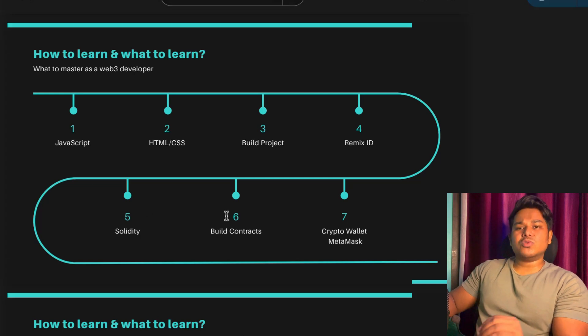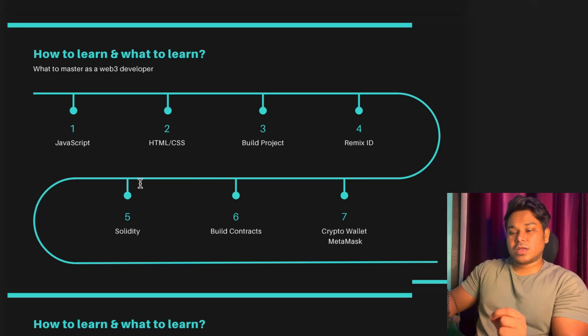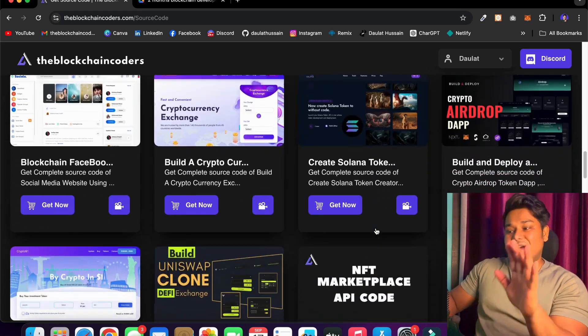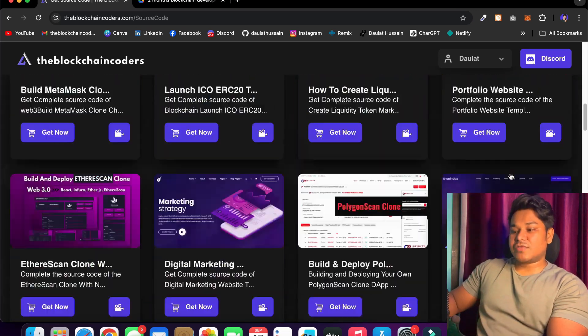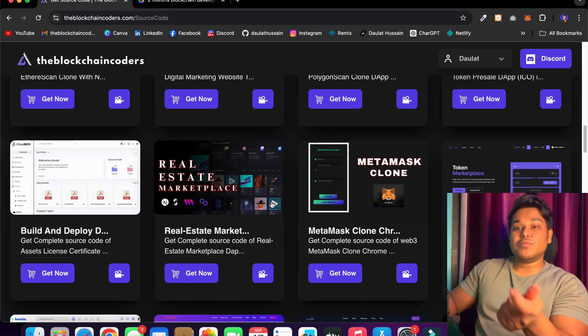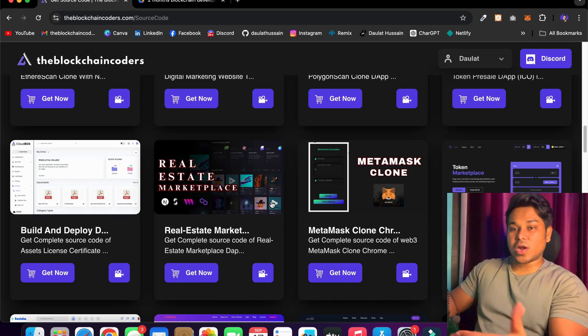This is the simplest roadmap I would suggest for absolute beginners. If you truly complete all seven things highlighted here, you will be good enough to deliver any kind of project, understand smart contracts, and explain concepts in the Web3 ecosystem. This is your foundation. For your portfolio, build at least five projects: start with an NFT, then a Uniswap clone, a MetaMask wallet, and an ERC20 token.